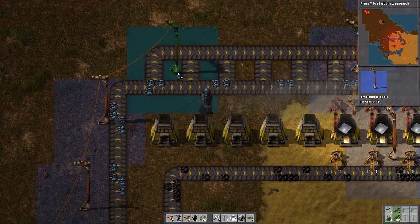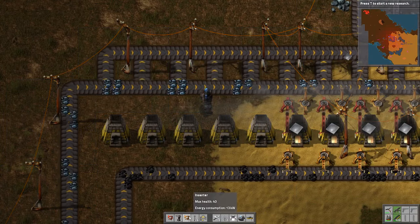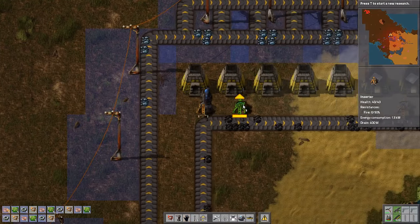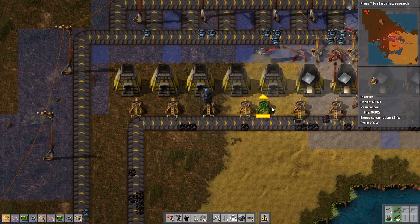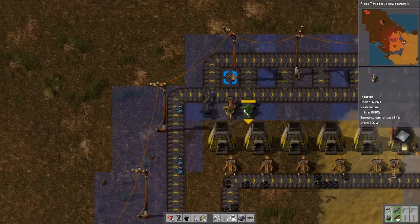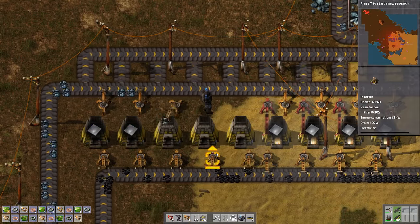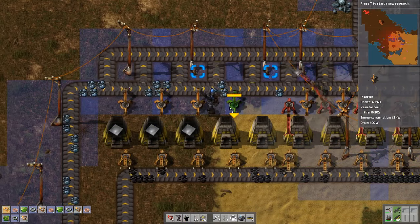So we now have fast conveyor belts. Can I make them right now? Oh, I can. I'm going to replace our entire iron track right now, because that's the thing that's going to hold us back the most. Which iron track? You mean what's taking it down to you guys? The stuff going into the conveyor assemblers. We don't need it going into the smelters so much yet.